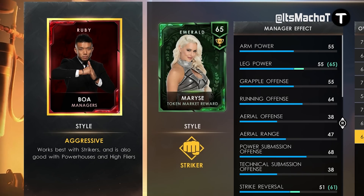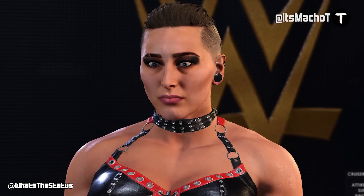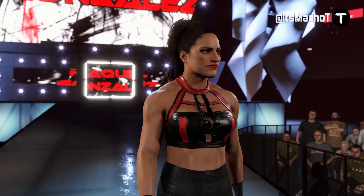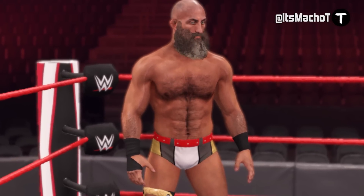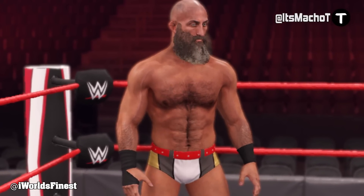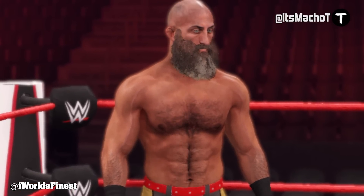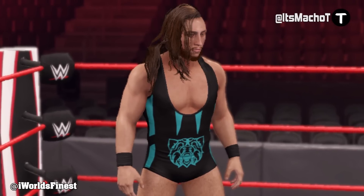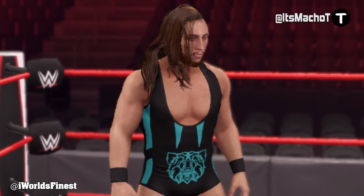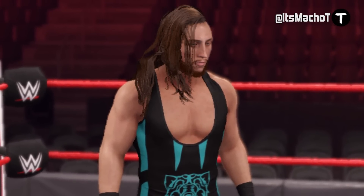Something we could expect is more alternate models coming to My Faction. Previously we discussed a cleaned-up version of Rhea Ripley and a really good alternate model for her that you can download from Community Creation from 'What's the Status.' Now iWorld's Finest revealed that there is a future Tommaso Ciampa and Peacemaker model coming to My Faction — these have not been uploaded to Community Creation just yet. This is a good indication that we're hopefully getting more updates for the game.